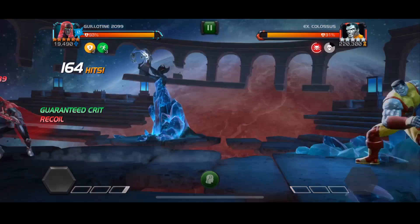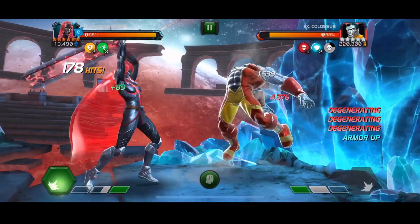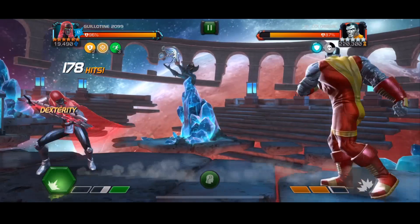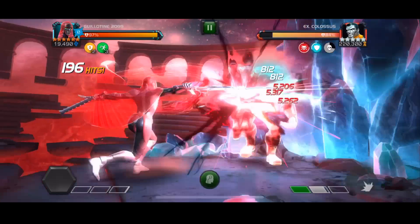We also have the second pre-fight ability active, which gives us a guaranteed crit every 20 hits. What I've found so far is that I'm not being too particular with trying to land that on a big special 2 or anything. The goal with Guillotine is just to ramp up that combo meter as quickly as you possibly can, because for every single hit you deal 2% of your attack as additional direct damage. You can see every single hit is just going up and up by a factor of about 60 per hit.